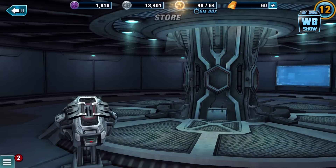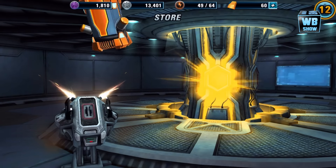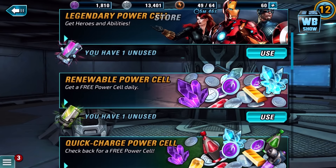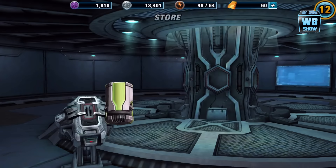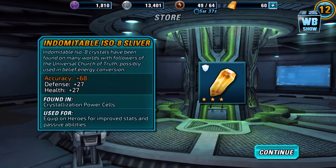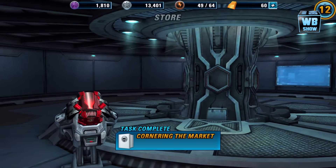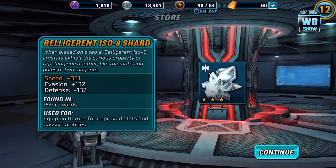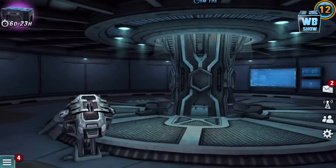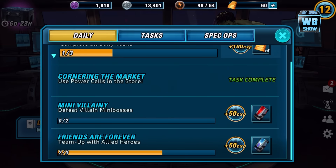Let's go into the store. We're going to use a superior power cell. That's what the gold one is. We got Spider-Woman Spider-Bite. Usable power cell. Let's take a look at Angela's power cell — 'Cornering the Market.' We got an Isolate Shard. The price of these didn't change.